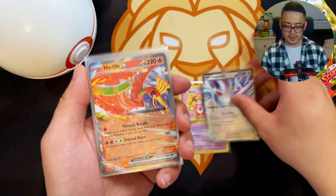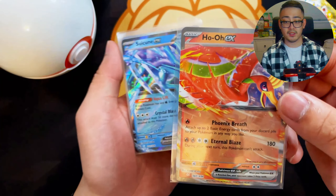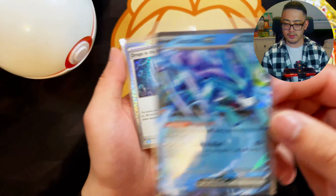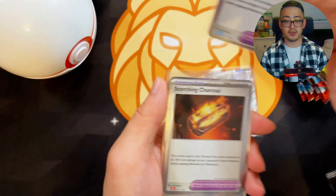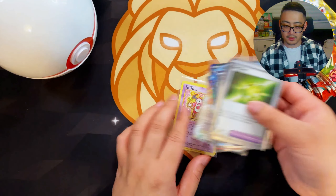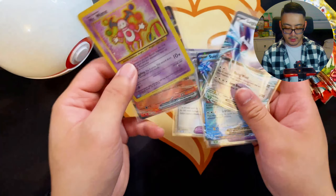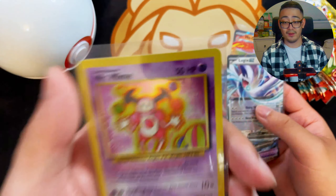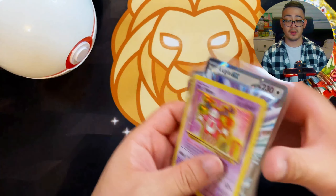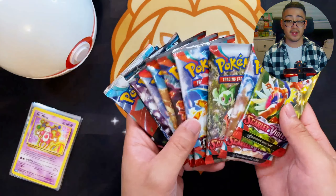There are mixed feelings among collectors about these promos, which I totally understand — people paid for expensive boxes to get these types of promos and now they're becoming more accessible. Not all of them though; you don't get the base evolutions like Charizard, Venusaur, or Blastoise. But with these smaller cards I'm actually a fan of it. Personally I'm really stoked for this Mr. Mime. The box was barely priced at $64.99 Canadian, which is pretty amazing for 11 packs.